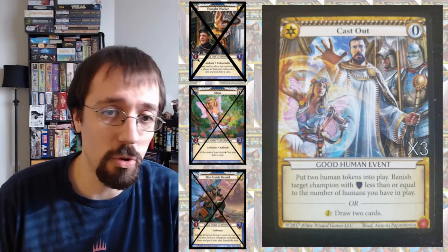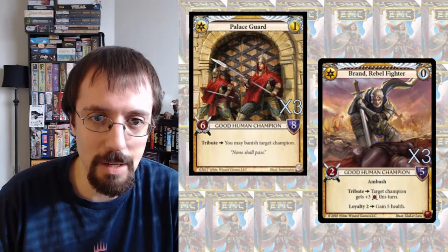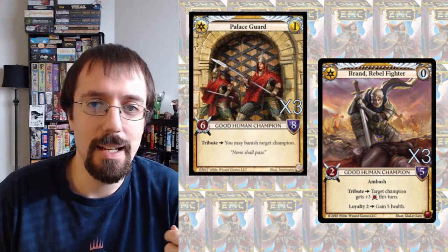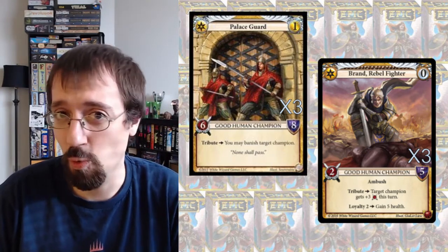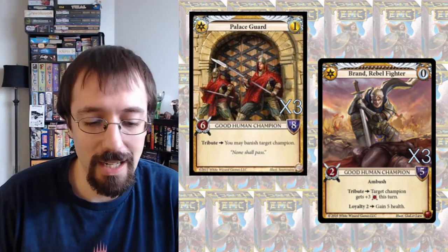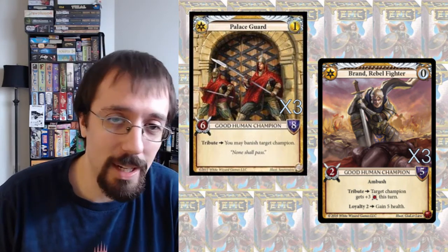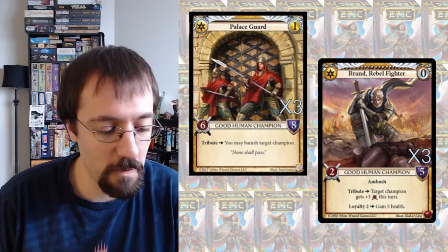From there I included more strong cards to fill out the deck — three Palace Guard, Plague, that's a 6-8 champion in play plus a banish, overall a solid card. Brand as well — similarly really strong. An ambush body that can block something is decent by itself, the five health is very real, and the plus-three offense, whether it uses it on itself to kill a demon when you ambush it in, or puts it on one of my champions to give that extra combat needed to kill something during combat, is incredibly strong. Especially with a Gold Dragon in play — that's three more damage to them and three more health to me. Overall I've been fairly impressed with Brand.